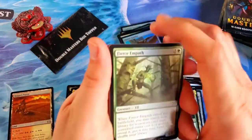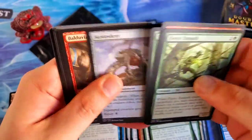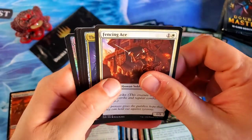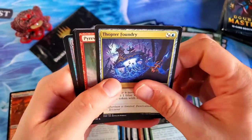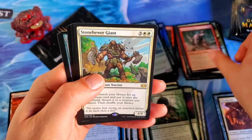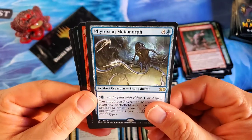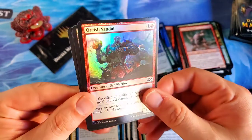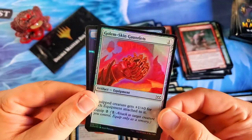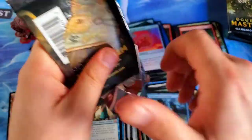I've heard so much about Double Masters online — people getting their orders canceled, and then the same store increasing the prices and putting them back online. That stuff is just crazy; that's way too greedy. Fencing Ace for the uncommon, Thopter Foundry — that's a good uncommon, our uncommons are just killing it. Pyrewild Shaman and the Stone Hewer Giant. Phyrexian Metamorph — that's a good rare, we'll take it. Orcish Vandal for the first foil, and a Golem-Skin Gauntlets — a really nice foil there. About halfway through that second stack.